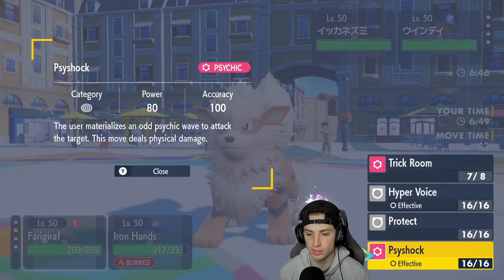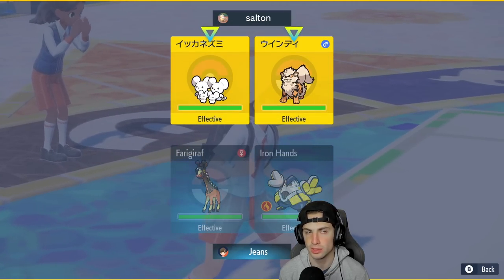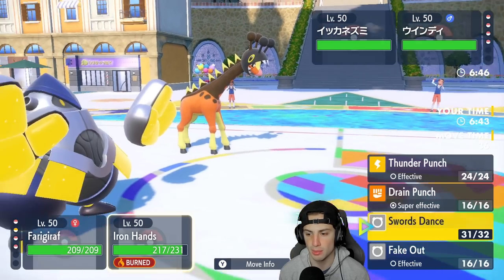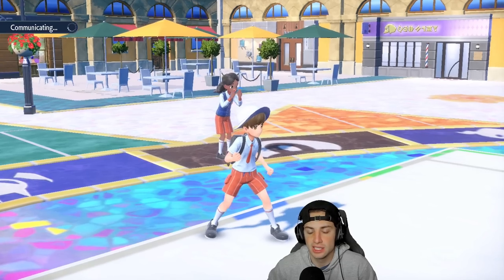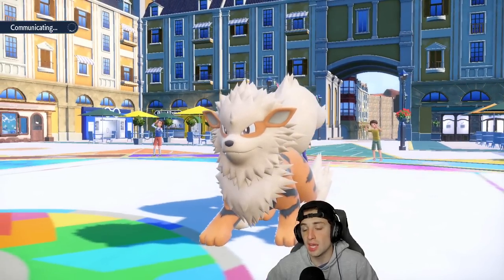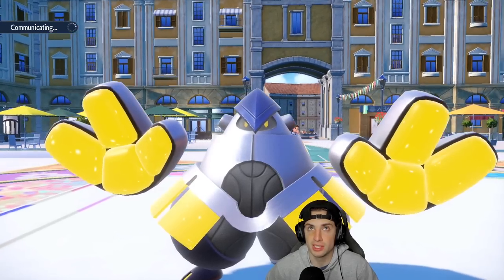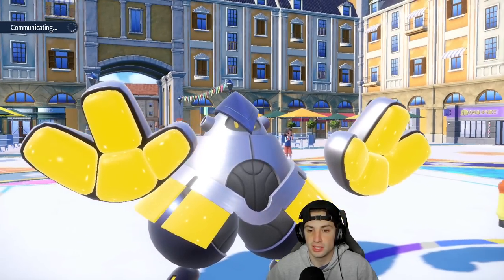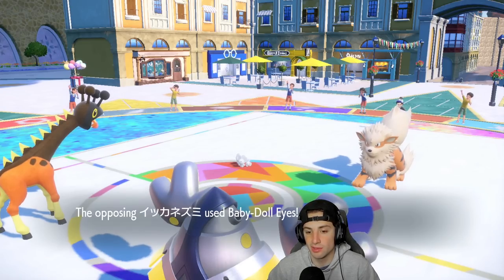I'm going to go for a Drain Punch and hope Maushold isn't Terastallizing or swapping into Annihilape. I could see a swap of Arcanine into Annihilape, which would be a little bit of a problem. Psyshock could have been really good for us, but Trick Room is out and about. We're plus one on attack, we are burned though, which is kind of annoying. They opt to go for a Baby-Doll Eyes — which you cannot do, we got Armor Tail. It blocks out. Love Armor Tail!